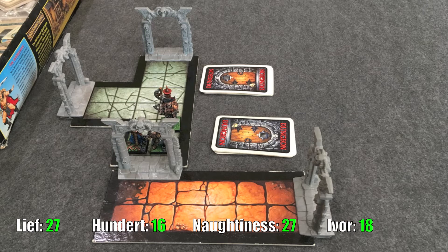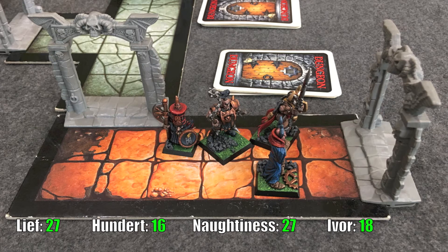We roll the first power score of the game and get a three — no monsters jump out. We go straight to the exploration phase since I've lined my guys up next to the door, and immediately get a corridor. Next round we roll a power score of three again. Hundert being battle level 2 adds one to these rolls, unless you roll a one, which triggers an event card. No event this round so we just move down the hall.